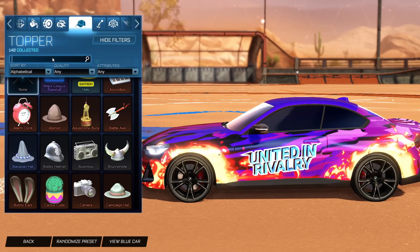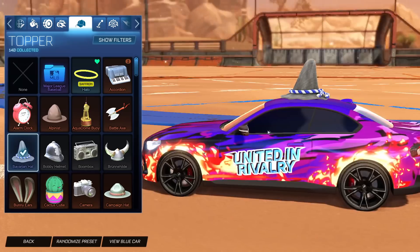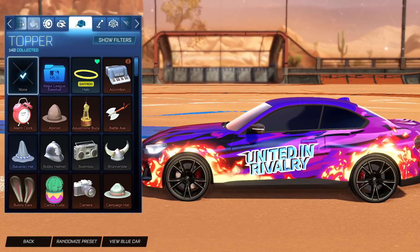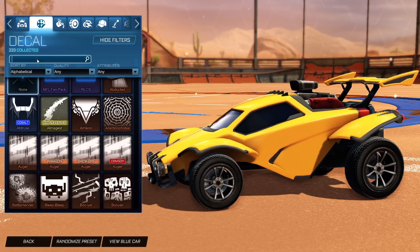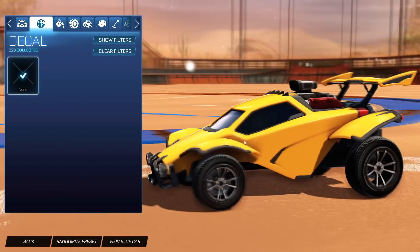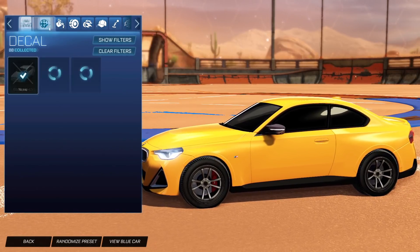Let's see if you can put the BMW wheels on other items, because that will be the cool thing. The Bavarian hat is there as well. Let's take a look — if you can actually put these wheels on, let's say an Octane. So here we have an Octane, and I don't think you can, since it did just snap off. Yeah, you can't put those wheels on other cars, but you can put any wheels on the BMW, so that is good.